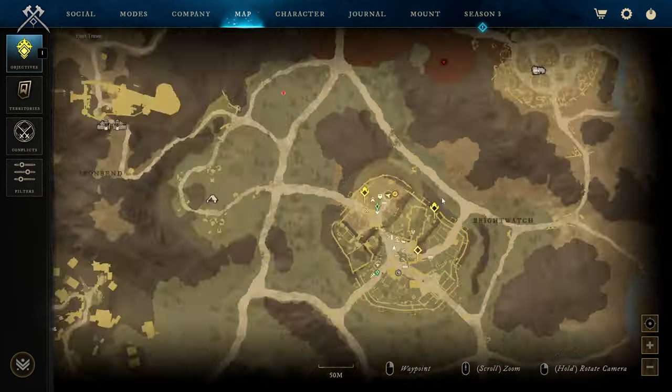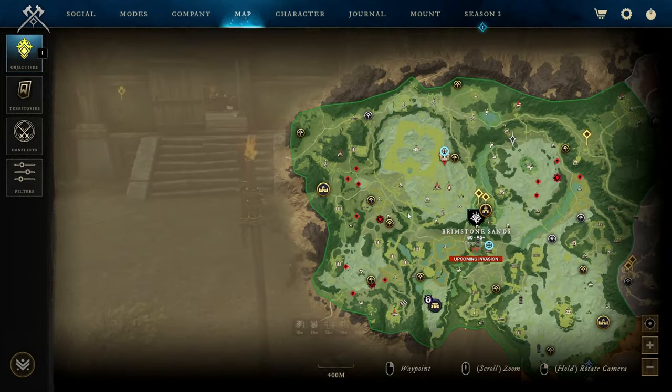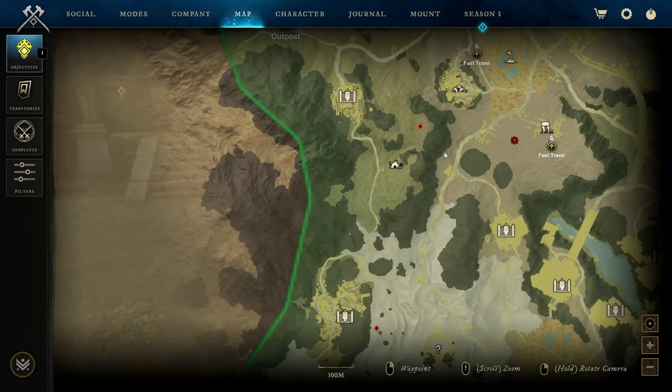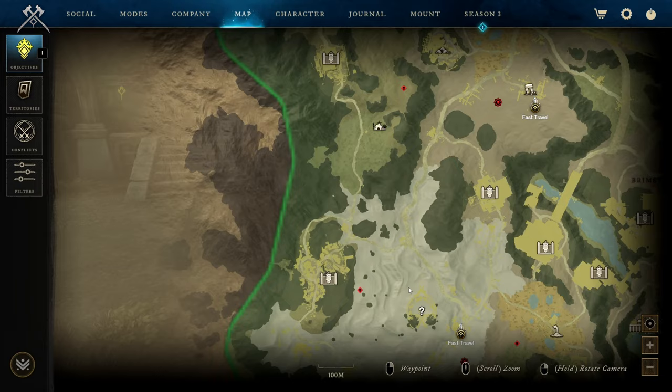For spot four, head into Brimstone Sands and go over to the settlement on the left-hand side. There are some Castum Trigometus and Vindictus mobs, and a little farther down there are a few ores in each area — not a lot. You can also glob farm at the same time to get ectoplasmic globs, which sell for good gold. Quick overview of that spot as there's not much more to say.